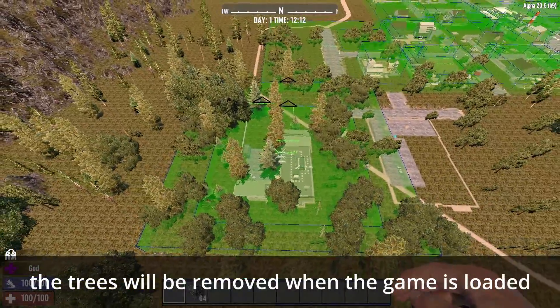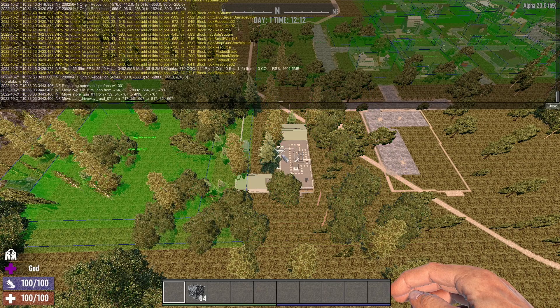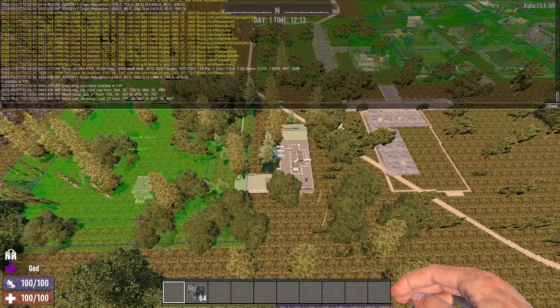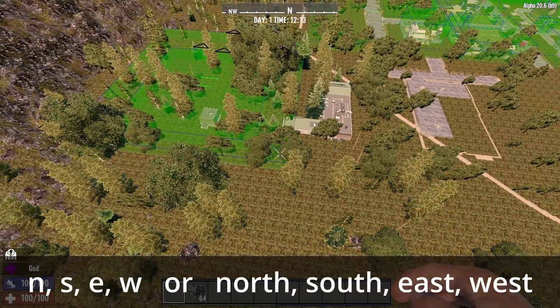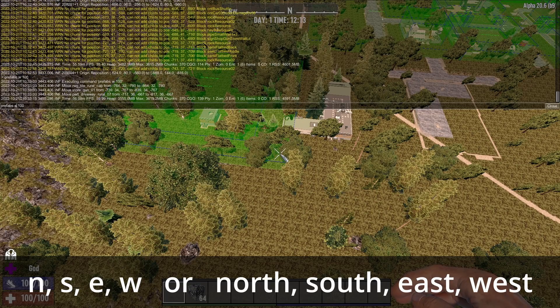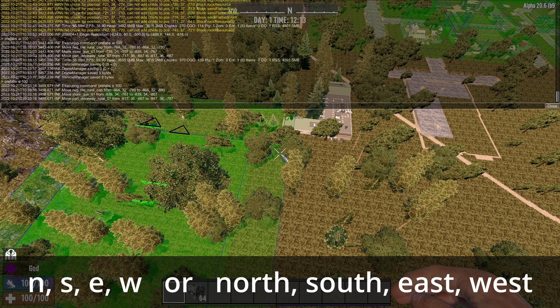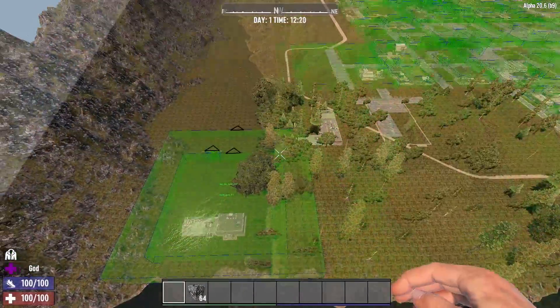If you're not quite happy with the position and want to move it a little bit further, hit F1, use the up arrow to bring up the last command, and hit enter to move it another 100 blocks to the west. You can do that as many times as you like. If you want to move it down the map towards the coastline, simply change the W to S to move south by 100 blocks — or whatever number of blocks you want.